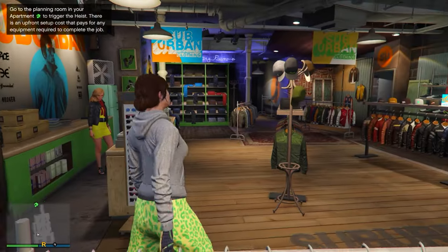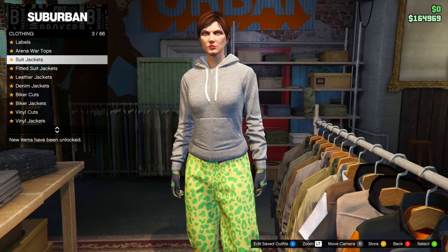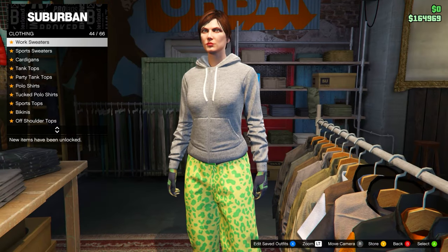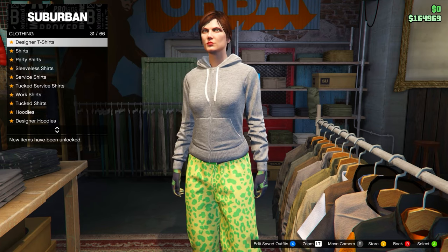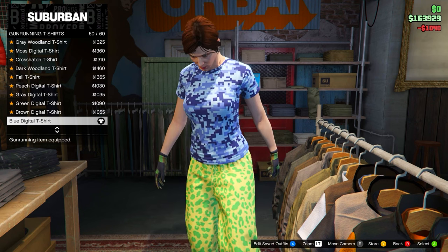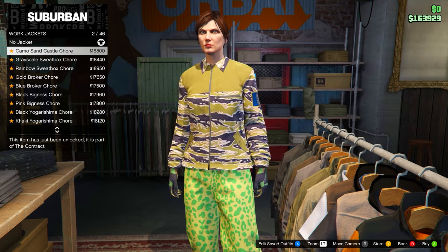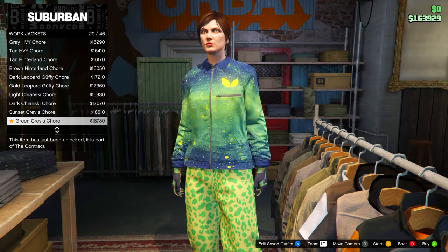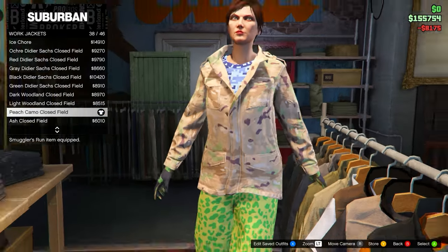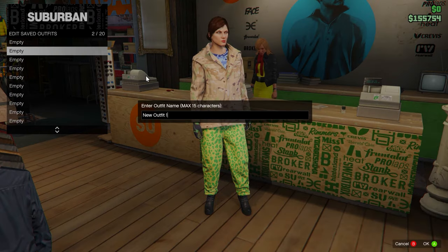Then go to tops. Head down to Gun Running T-Shirts and select the last one — the Blue Digital T-Shirt, number 60. Then go up to Work Jackets and head down to the Peach Camo Closed Field and equip that. Save this outfit to slot number 2 and name it anything you like.